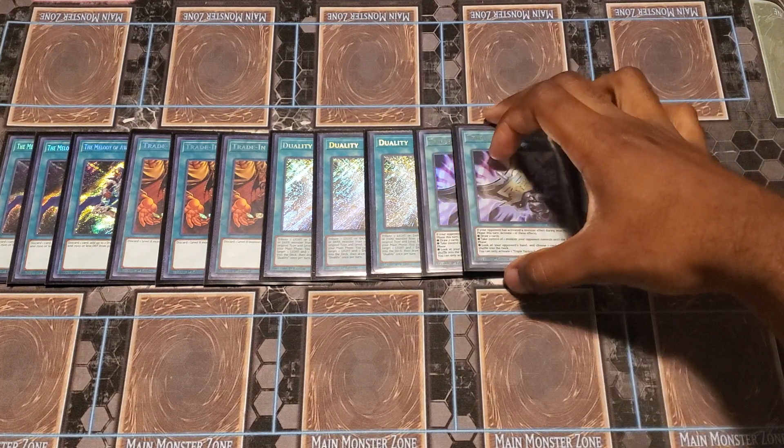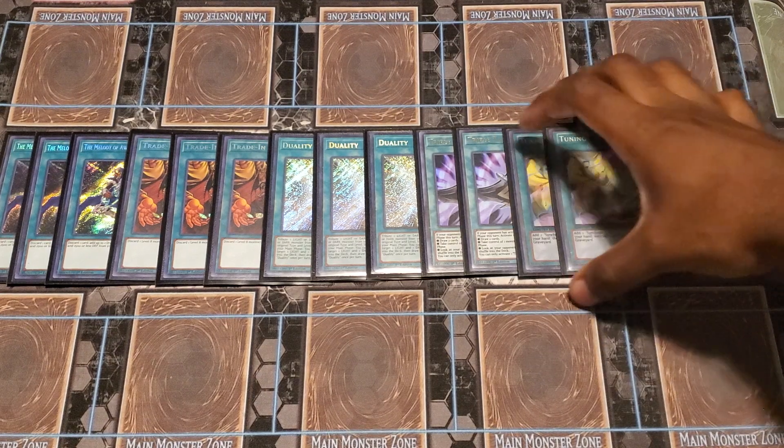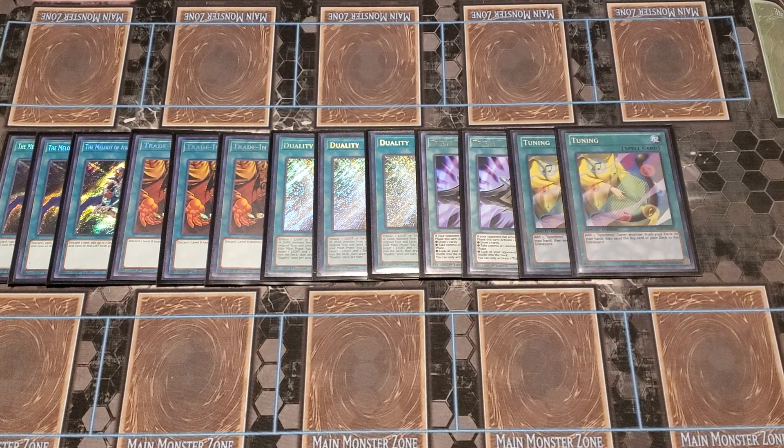Next up, I do run Double — Triple Tactics Talents and Two Tuning. Tuning searches out my Assault Synchron and hopefully gets something in the graveyard that'll help boost up my combos. Triple Tactics: if I can draw two, or if you've hit me with an effect, I can just look at your hand and get rid of something.